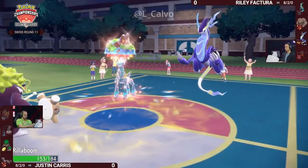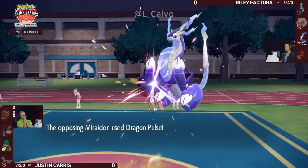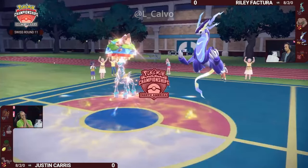Tachyon Cutter is able to go first. Rillaboom is still pretty tanky, but the critical hit is potentially just going to seal the deal here, and Miraiadon goes for Dragon Pulse with plenty of damage to pick up that knockout and get Riley the win in game one.